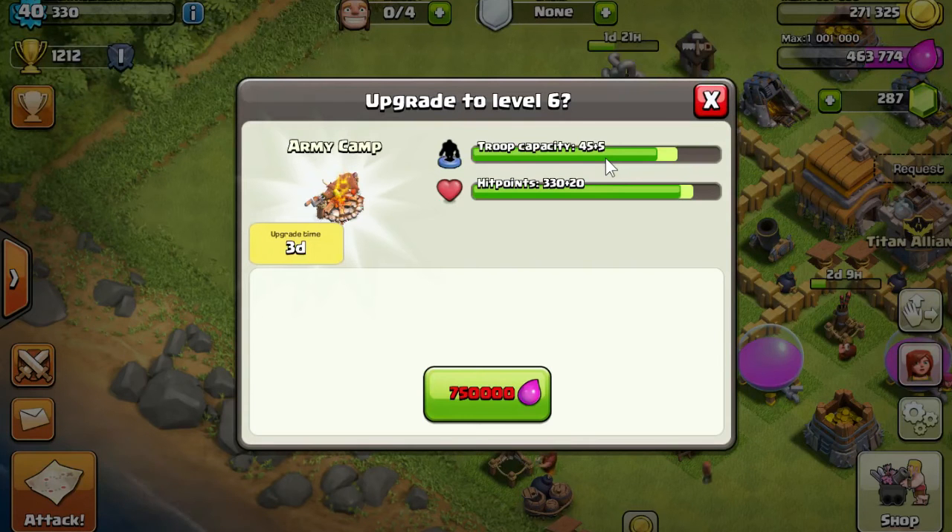If you upgrade this individual army camp its troop capacity goes up by five and it shares that added capacity with all the others, but your total troop capacity only goes up by five. Remember you need to upgrade all of your army camps to get the best possible total troop capacity. It also tells you how much hit points are going up, and what the camp will look like - with that extra five troop capacity you'll likely be able to fit a giant, roasting an ox instead of a pig.